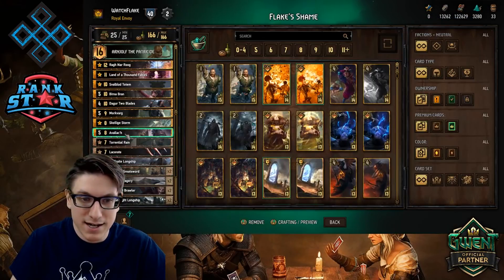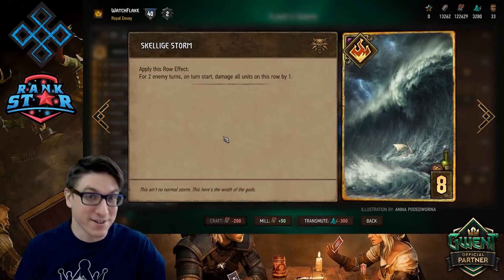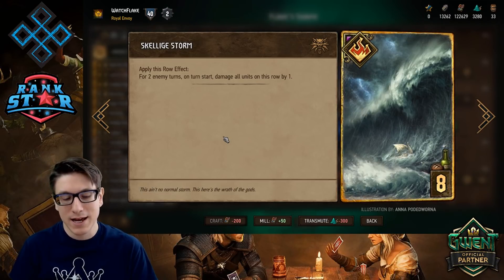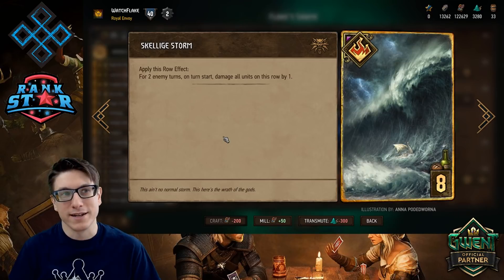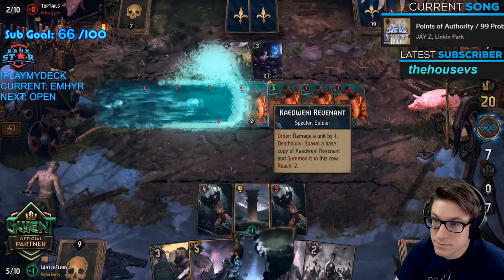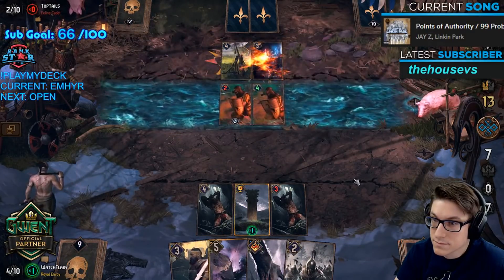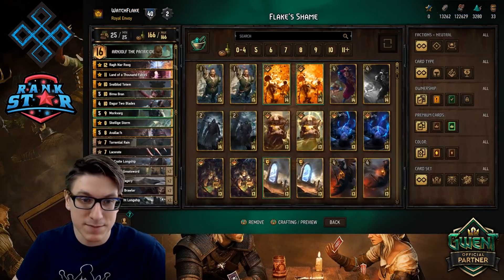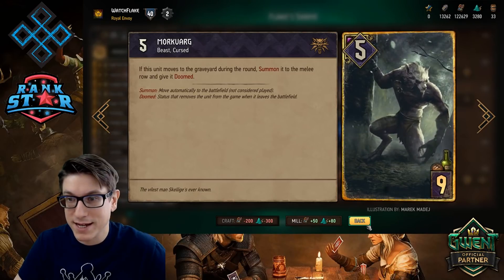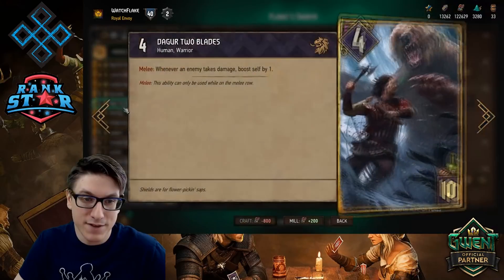I have Avalok, and Skelliga Storm — which is really important. A lot of people sleep on it because it's a very niche bronze, but Skelliga Storm does one damage to every unit on a row. You want to pin cards to a certain row and then drop this for pretty significant returns. I have Morkvarg, obviously, something to discard from your hand or deck to get some tempo and thinning.